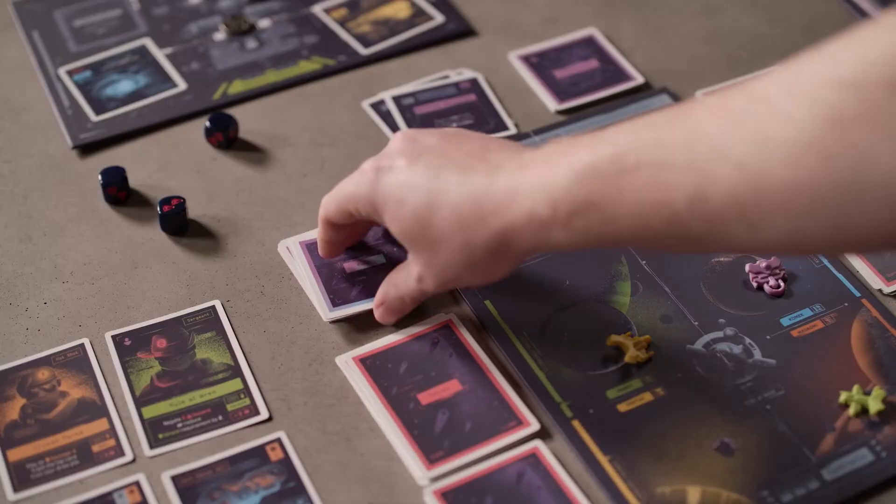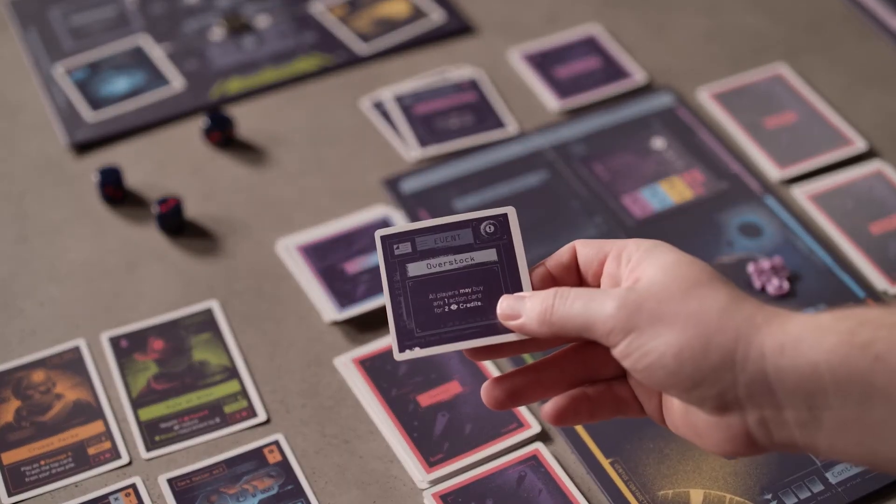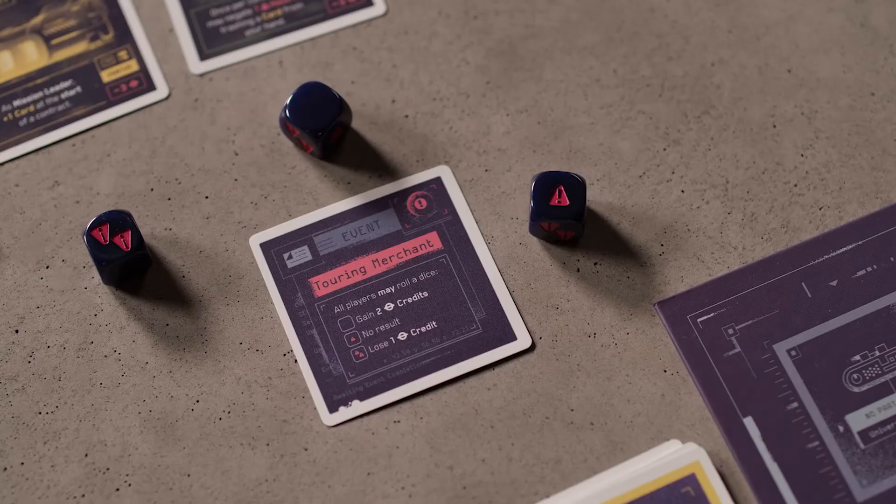At the beginning of every mission leader's turn, they reveal a card from the event deck. The revealed card will either be an event or a policy. Events are fairly straightforward, but we'll go over one example. In Touring Merchant, a player may optionally roll a die. If they roll a blank, they gain two credits. If they roll one, there's no result. And if they roll two, they lose one credit. The hazard dice does not reduce prestige during event cards.